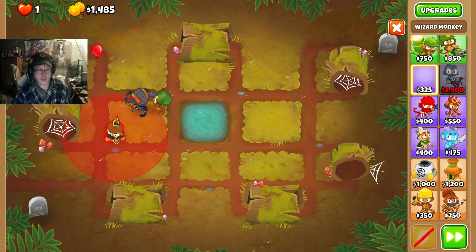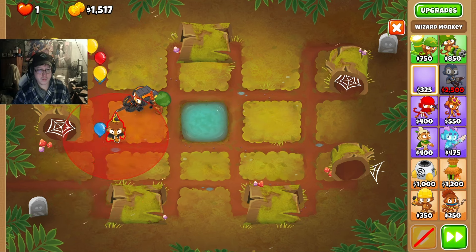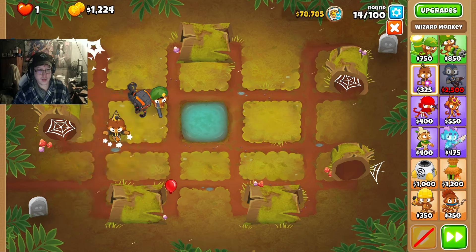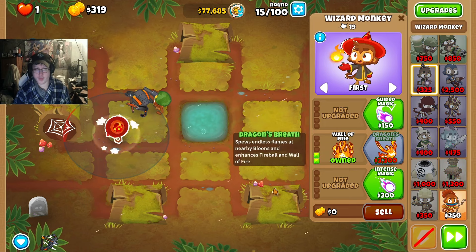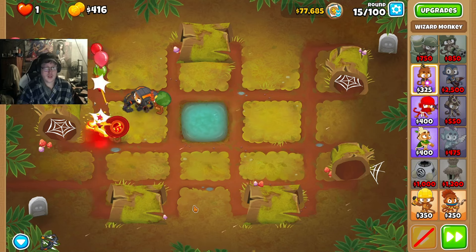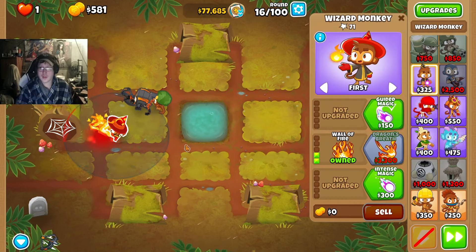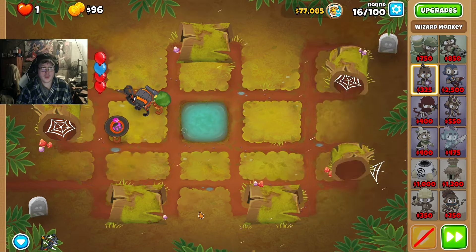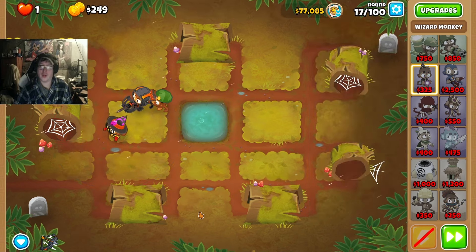Take a wizard. Place it down at this corner here. I'll try fireball and wall of fire again. That looks alright. Tense magic, monkey sense. We're gonna watch Shimmer to reveal all the camouflage.